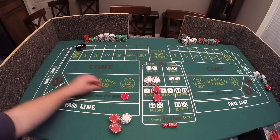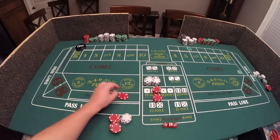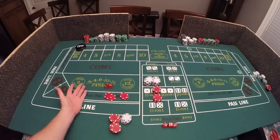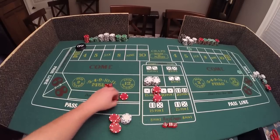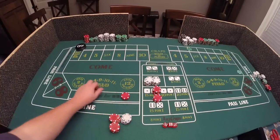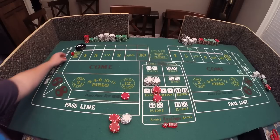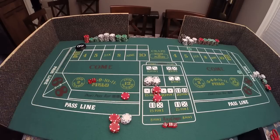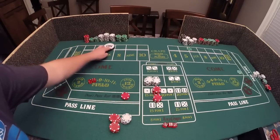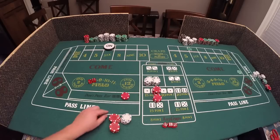Let's roll - a three! There we go, so we just made ten dollars. I talk about stacking money in one of my other videos because this is free money. Now we've got a six, so the point is now six and you can begin your betting.